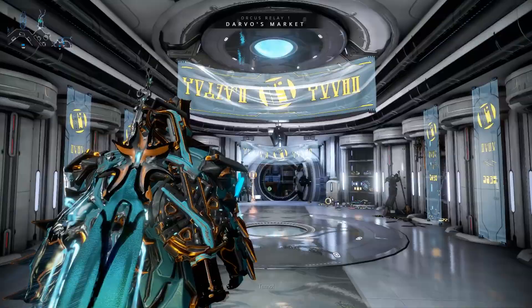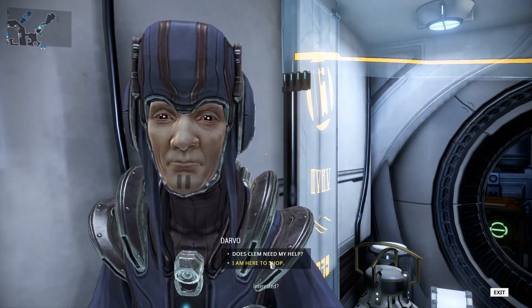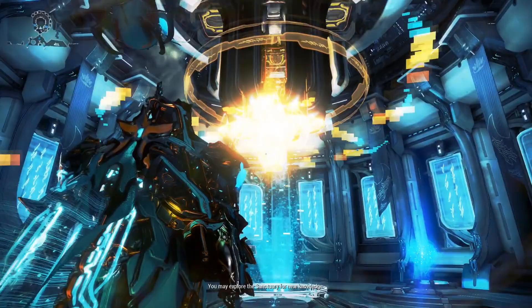The first room we'll be taking a look at is the Darvo Deals shop. You can see these deals from the market, but Darvo's shop is pretty cool and it's nice to pay him a visit sometimes. Also, when talking to Darvo, you can initiate a mission to help Clem once a week, and in return you'll receive a stack of Clem Specter blueprints.